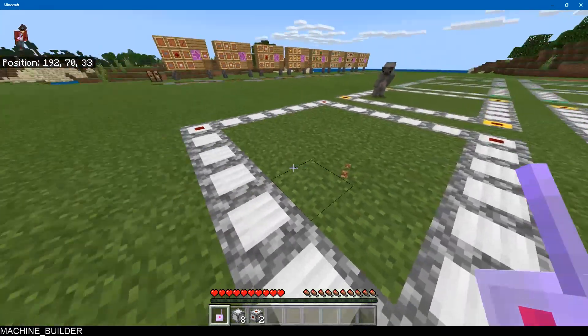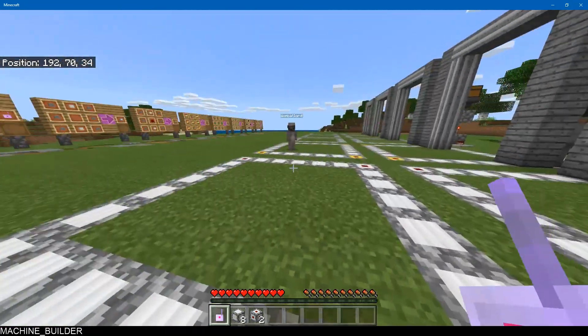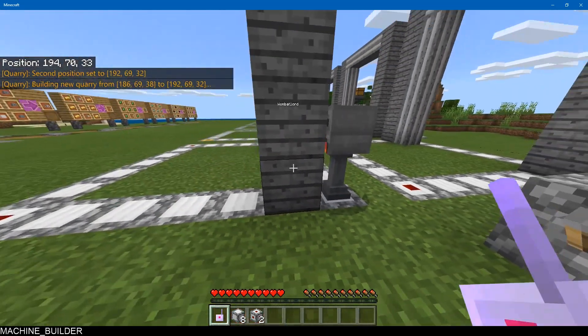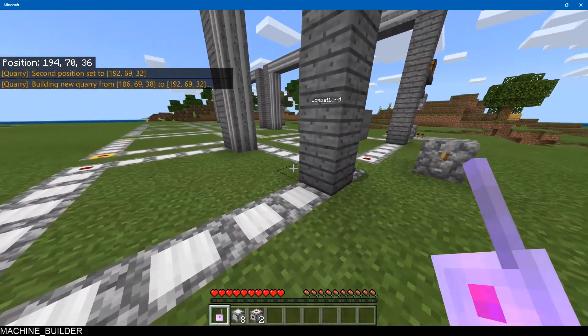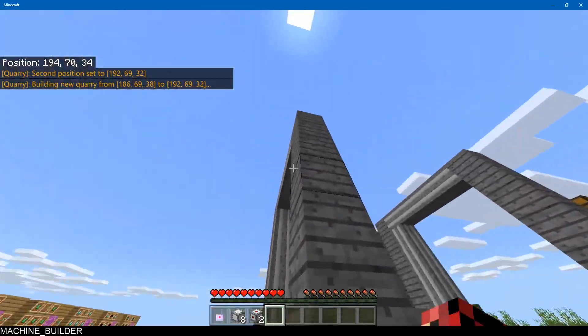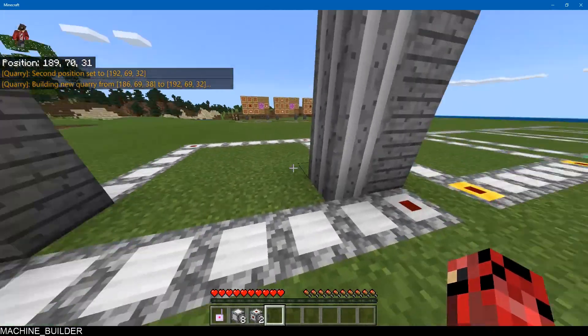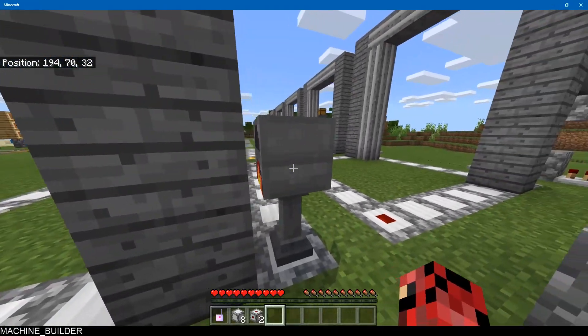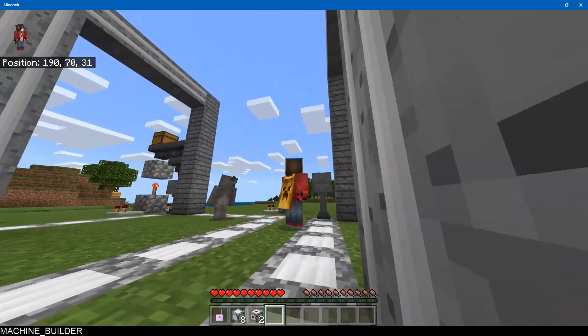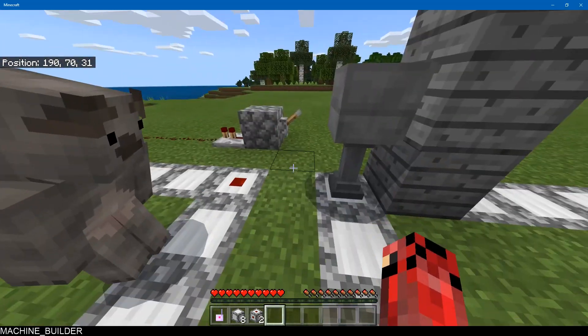Then you go to the opposite corner and left-click on it, and now it builds the new quarry. Here we are — we have this quarry structure with this little rig kind of thing going on. It spawns two entities as well; one of them is this little pillar thing.